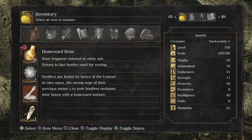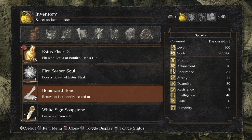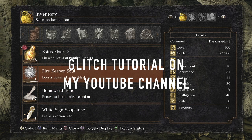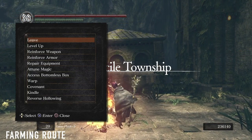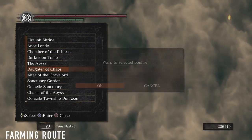And then finally the Homeward Bone. With the use of one bone we can chain this with the item duplication glitch to go back to our starting point Bonfire after collecting our Demon Titanite. Now assuming you've been to Anor Londo and have access to Bonfire Warping, we're going to teleport to the Daughter of Chaos Bonfire.